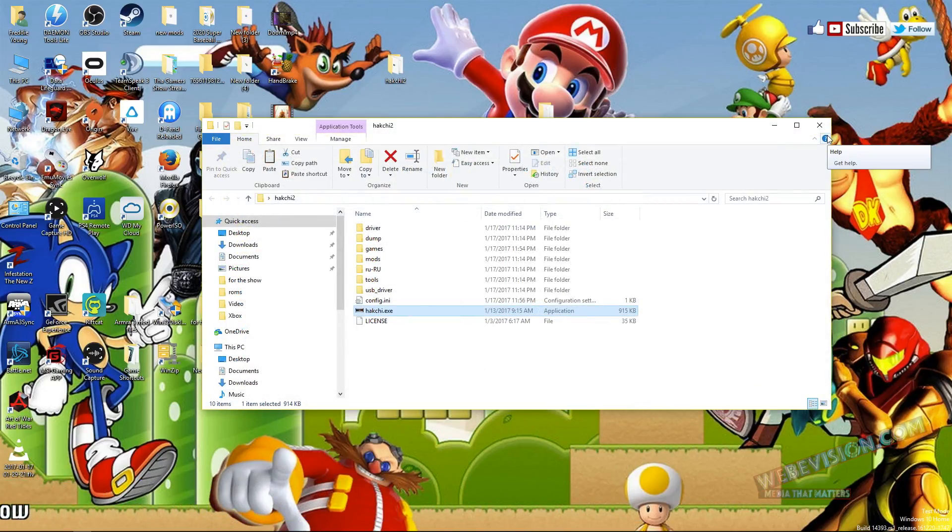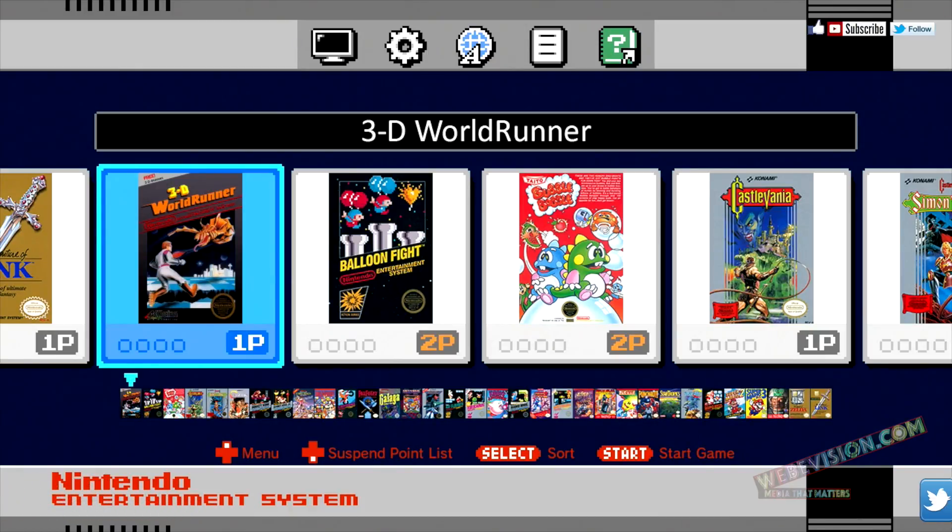Here is the after result, because we showed you the before at the beginning of the video to show you how many games came on your NES Classic. Now I'm going to show you how many games are on your NES Classic after you've done the tutorial. Before we showed you that we only had 30 ROMs on here — let's count how many more ROMs we have now that we added three more games.